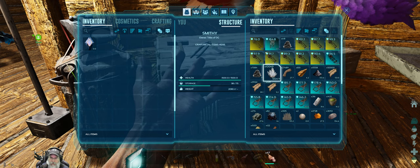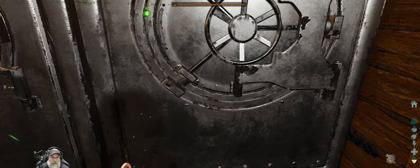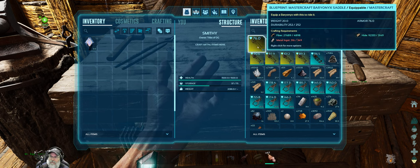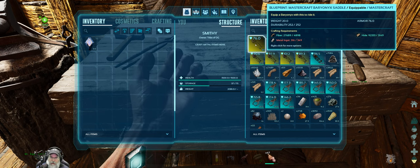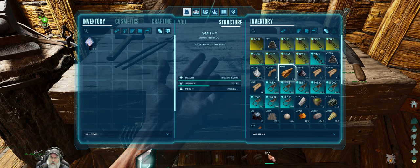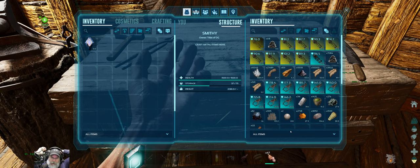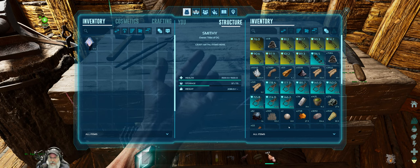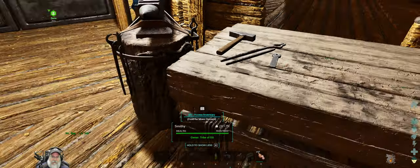We'll put these on hold for now because the saddles are more important — potentially come back to those at another point. We still have gobs of fiber and gobs of hide. I think what I'm going to do is cut the camera, go out and farm up a bunch more metal. I have some more breeding stuff to tend to as well. We'll continue to pump out some more of these baryonyx saddles and see how many we can pump out. We already got eight, which is good, but I'm thinking 12 for the berries we're going to take into the cave. We're also going to be taking a Daeodon in the cave with us for heals — maybe even a mate-boosted pair.